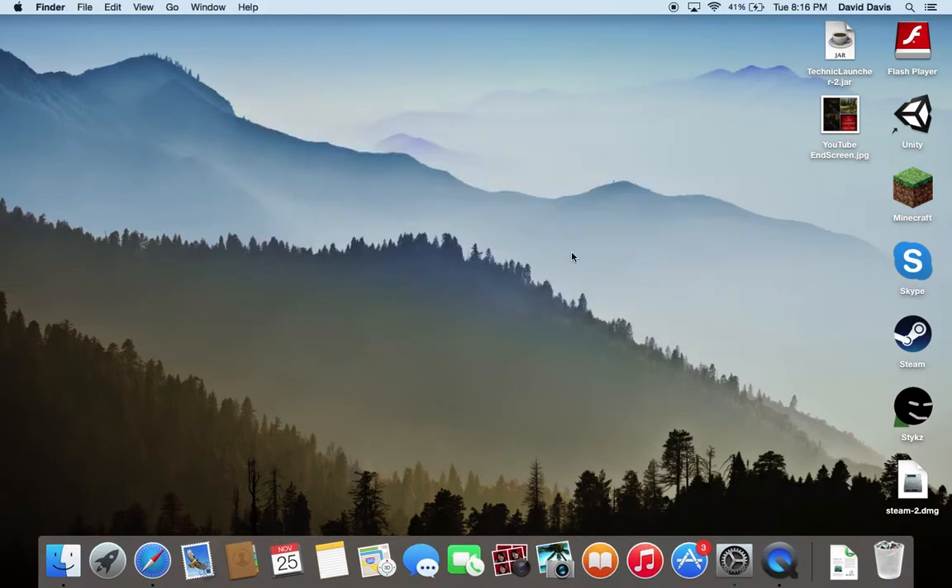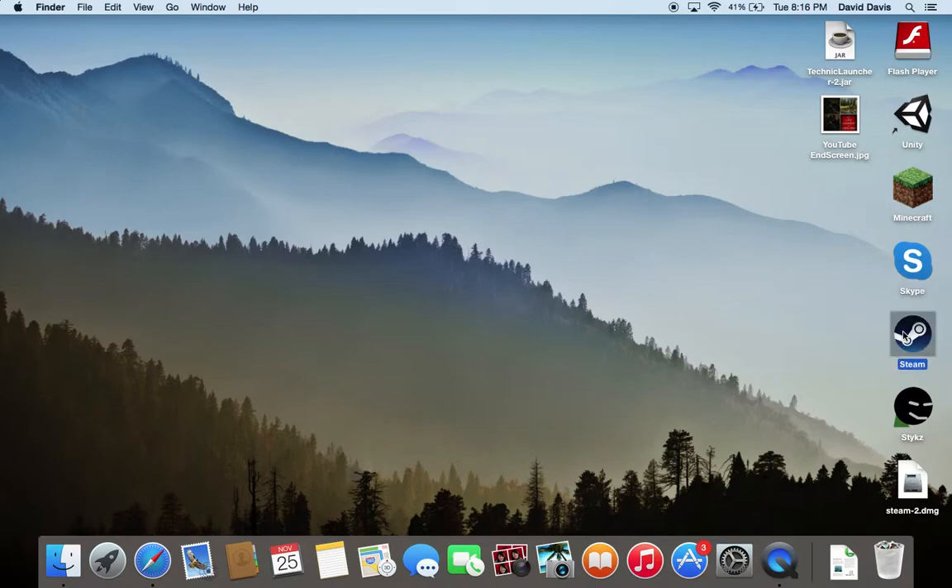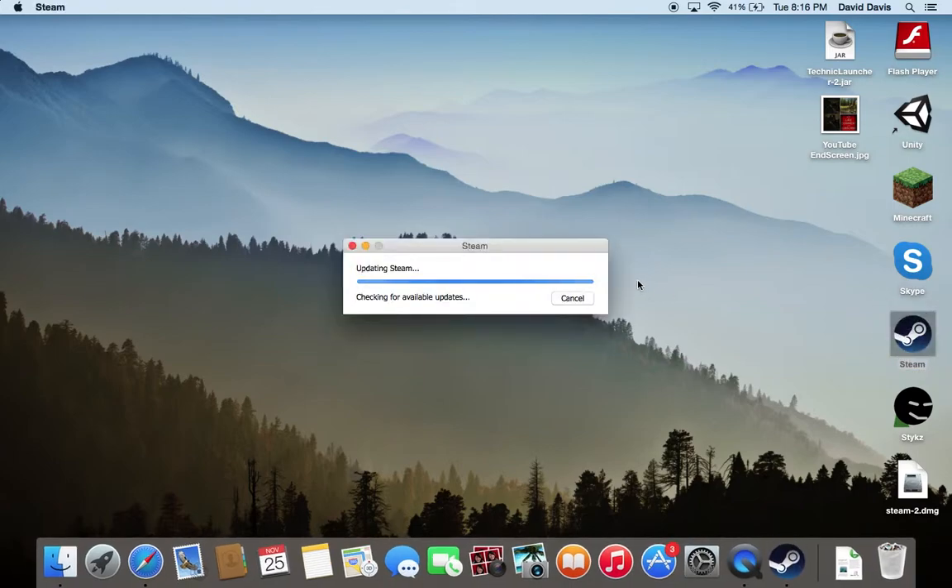So now your screen looks a little weirder — that's alright. I'm going to open Steam here. Check out the available updates. I'm probably going to go ahead and open it.